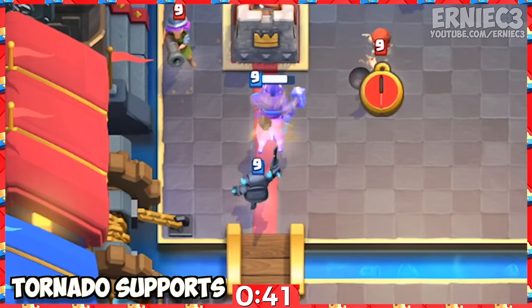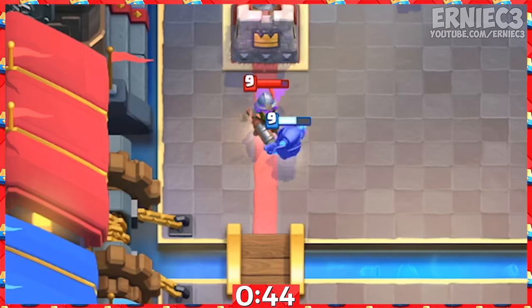Number 7. If enemy support troops are giving your push a hard time, tornado them towards the offensive mini PEKKA.